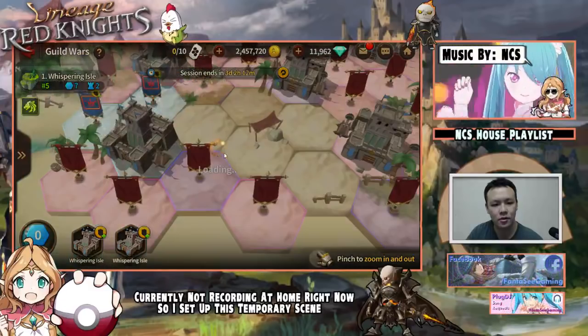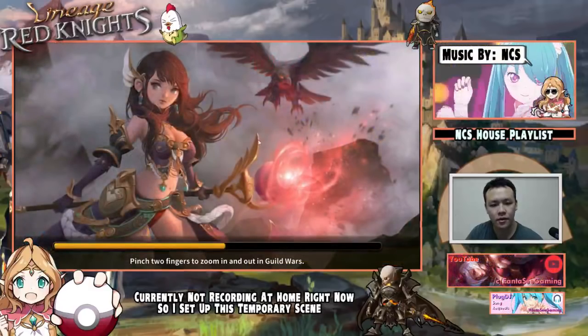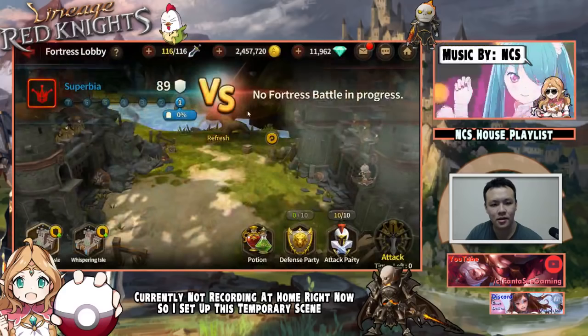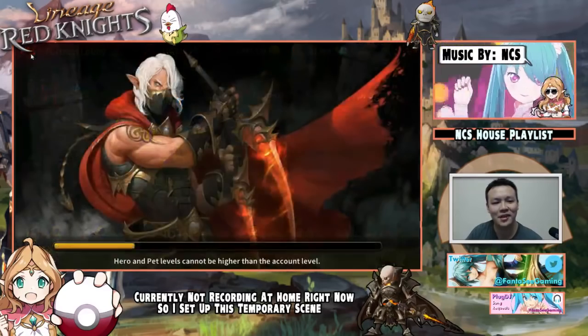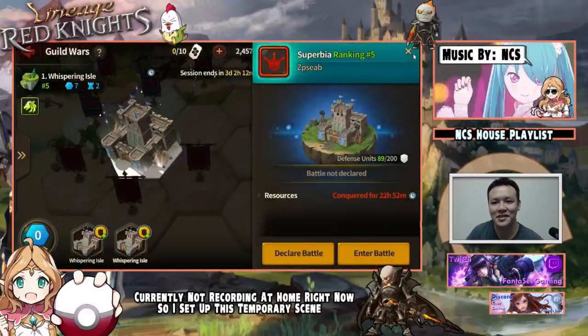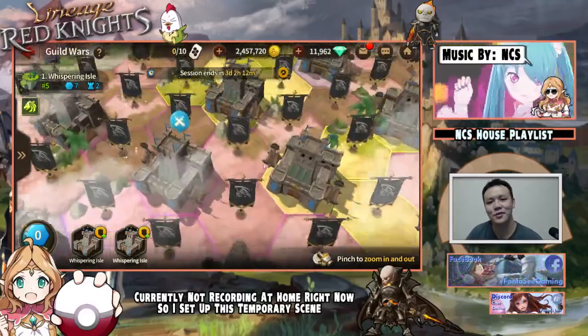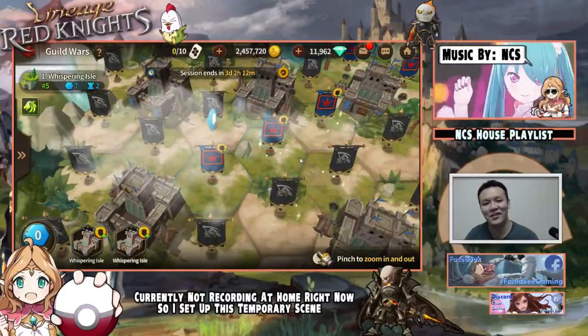So yeah, that was the end of the fortress battle. I'm still a little confused about exactly what we got for winning. But this was the fortress we battled — it seems they didn't really hit us because we're still at gate one, and we broke all the way into their gate seven, which was like the crystal thing in the middle. That was actually really fun; I really liked the animation and stuff. It felt really exciting — definitely gonna do more of these in the future.